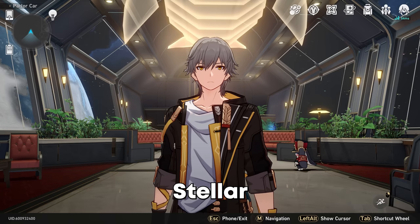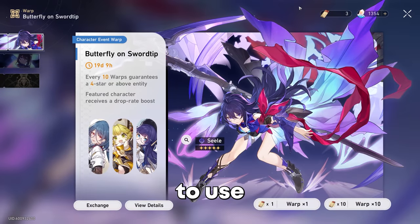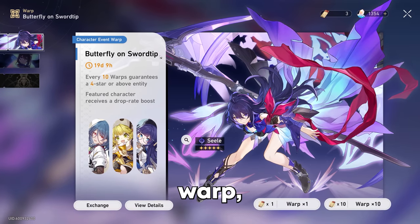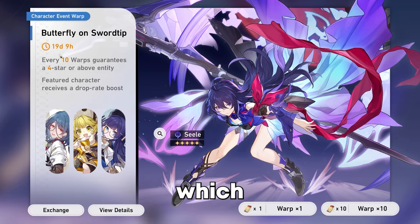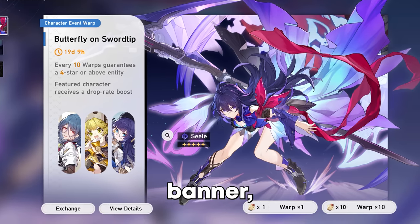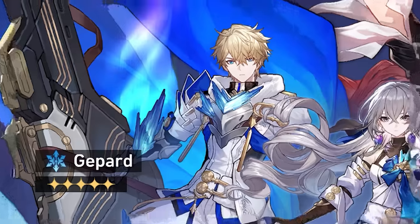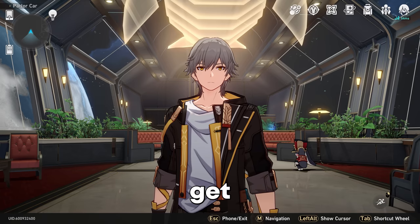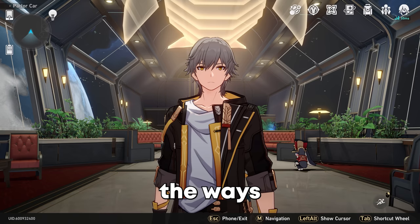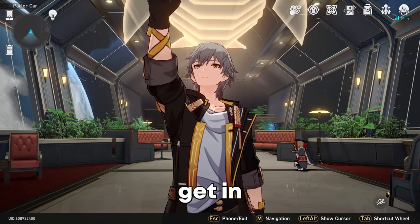If you guys don't already know, Stellar Jades are this game's version of Primogems. You're able to use Stellar Jades to wish — or 'warp' as this game calls it — on banners like the Sele banner, which is the limited banner, and also the standard banner to get standard five stars like Gopard and Bronya. Stellar Jades are very limited in this game, but hopefully with this guide I can help you maximize the ways you can get them.